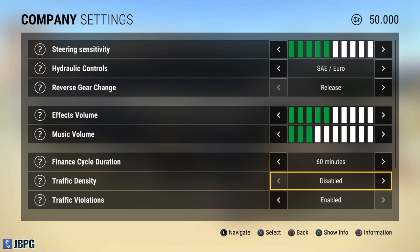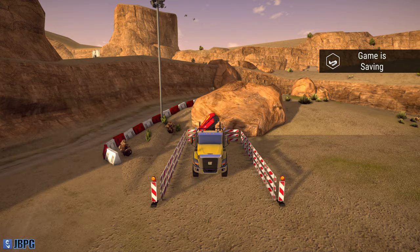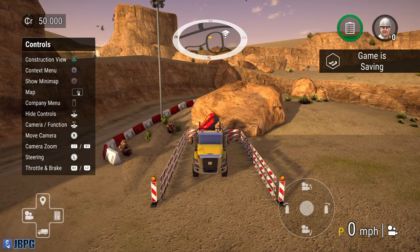Traffic density - you can play with your traffic. And same with traffic violations - you can have those on or off. So if you crash into something you'll get a fine, if you run a red light you'll get a fine, if you speed and get caught by a speed camera you'll get a fine. I actually like the fact that those are in there - that's kind of cool.